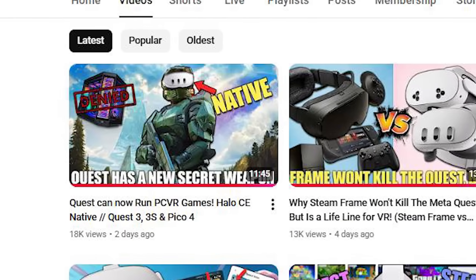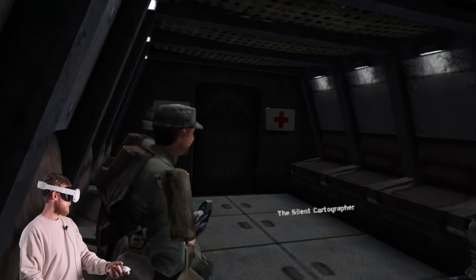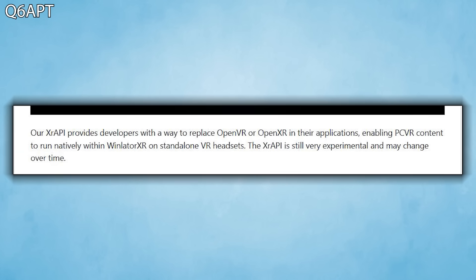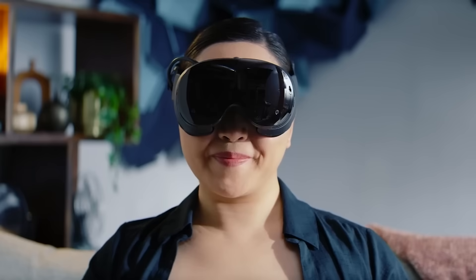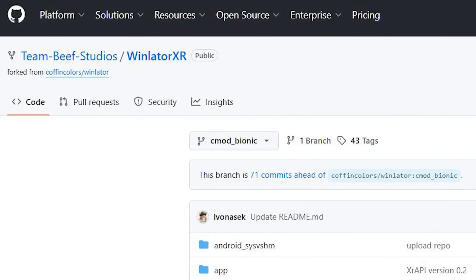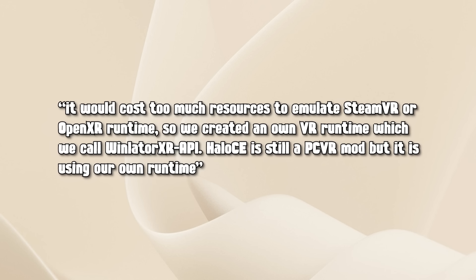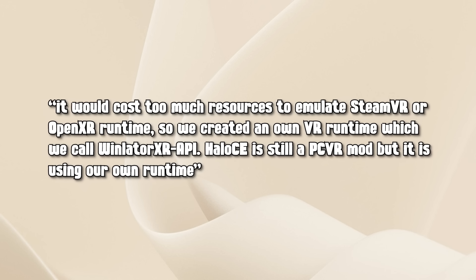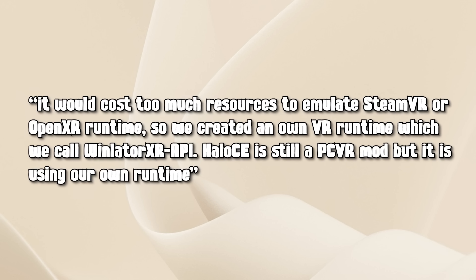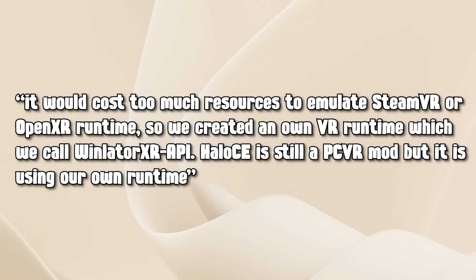I did a recent video showing off the Quest running a PC VR mod of Halo Combat Evolved natively on the Quest headset. The Steam Frame's unique selling point was the ability to run PC VR titles and flat screen titles native on that headset. Recent advancements to WinlaterXR have enabled a new API, meaning PC VR titles can run on your Quest natively. One of the people involved told me it would cost too much to emulate Steam VR or OpenXR runtime, so they created their own VR runtime — the WinlaterXR API.